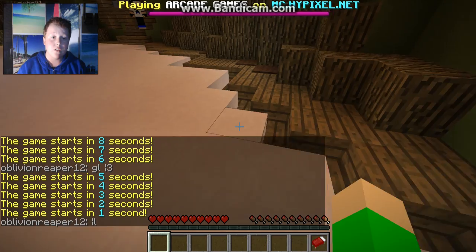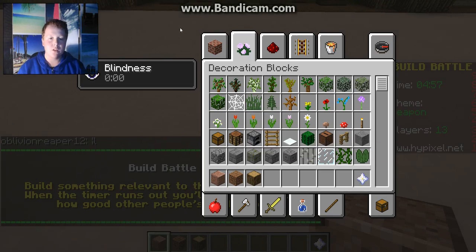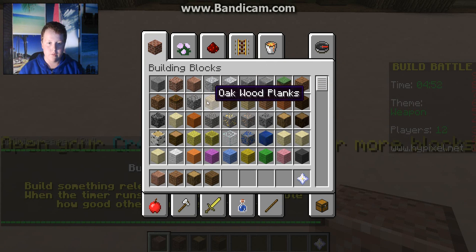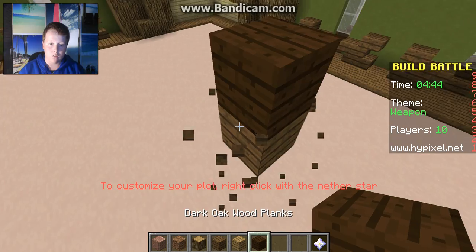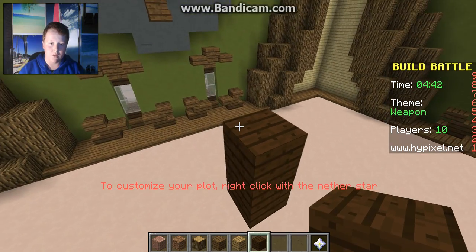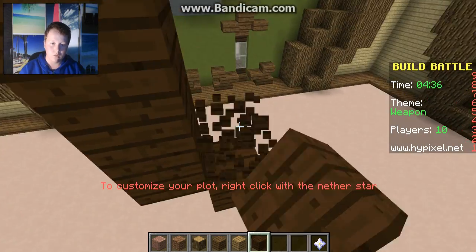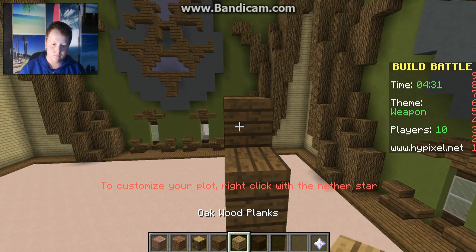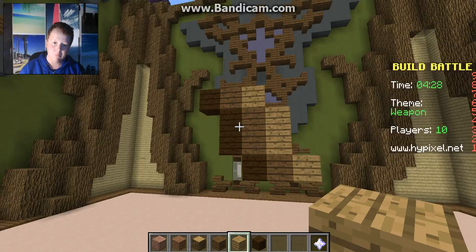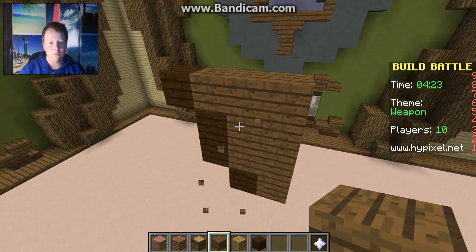So what is it? A weapon. I'm going to try to make a pistol with shading. Shading is very hard to do for me. We want it to be dark on the sides of it when it goes like that, and then this - actually I might just do that.